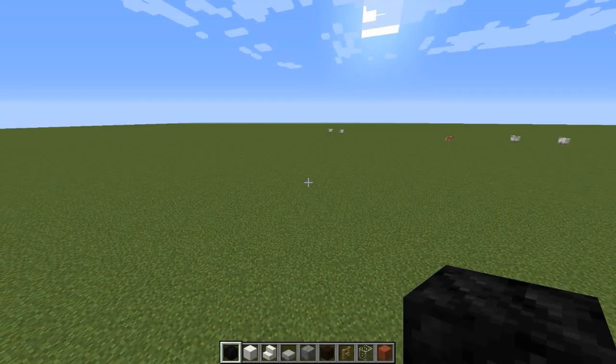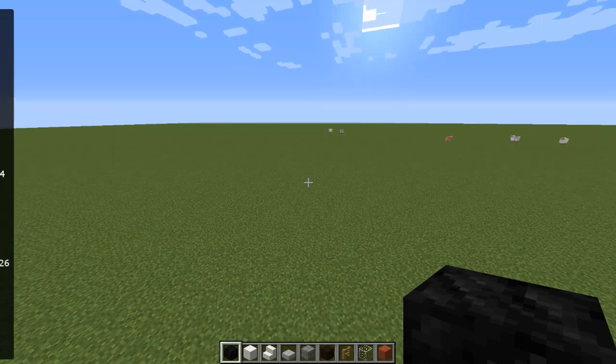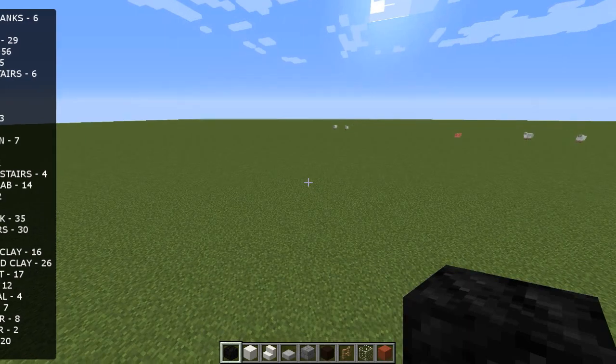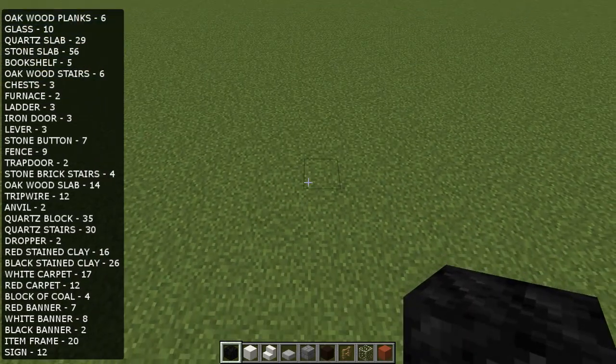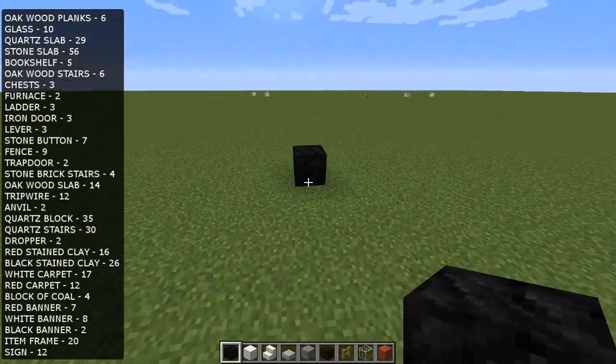Alrighty guys, so what you're gonna need is on the left hand side of the screen — it's a list of all the materials you will need and the amounts of said materials. But first we're going to start off with a block of coal for our wheels.